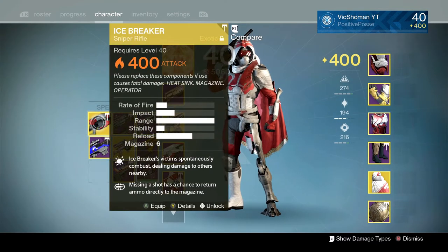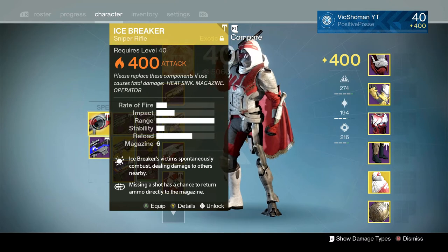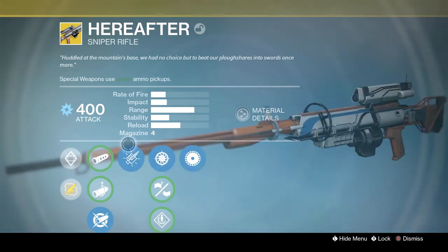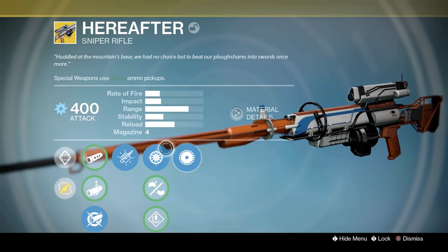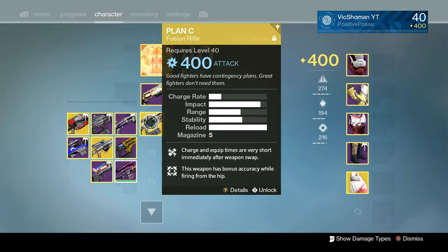Icebreaker — I want to say Bungie, please bring it back. I absolutely love this gun. But at the same time, that would really screw up the special ammo economy and this thing would be all over the place in the Crucible. Then you've got the Winged Word, which is the Year 3 Trials Sniper, along with the Hereafter — a gun that honestly has never gotten enough love. It's always been a quirky weapon. You get a precision shot and they get blinded — really cool idea, but it was never too great.